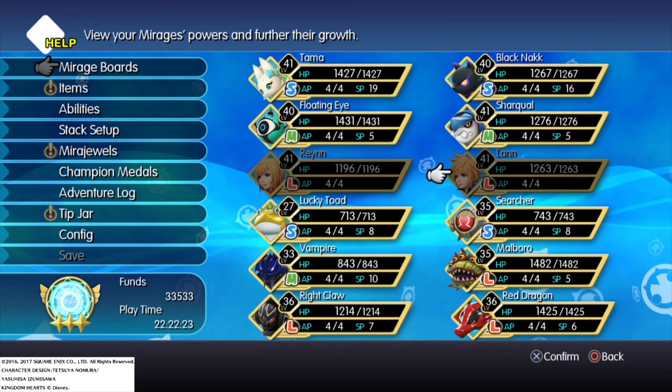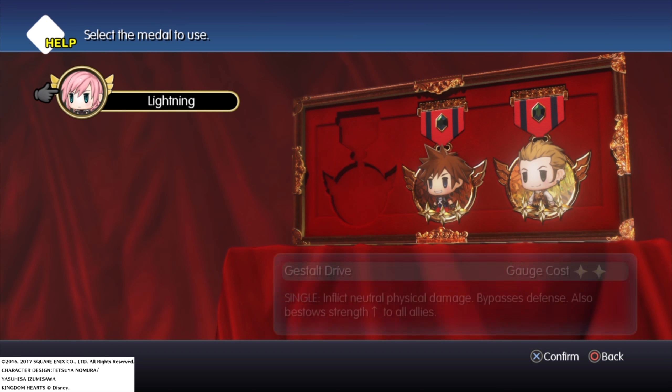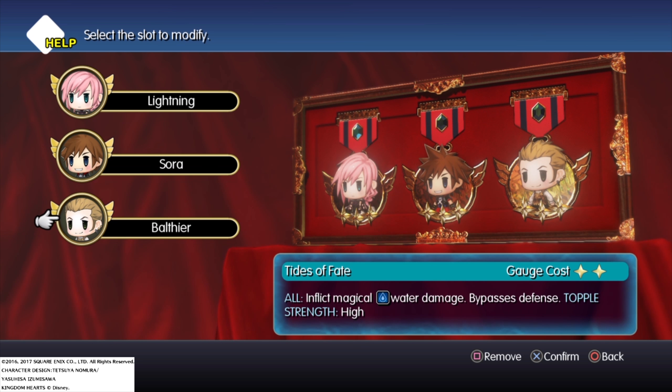Champion medals are something you gain throughout the game which bring in characters from all the Final Fantasy games — for example I have Lightning, Warrior of Light, Refia, Tifa, Snow, Squall, Shulk, Bart, Cloud, and Celes. The others I've got equipped are Sora and Balthier. Sora is not from Final Fantasy but from Kingdom Hearts — he was a DLC download, which I grabbed along with Balthier since they were free and I love Kingdom Hearts.